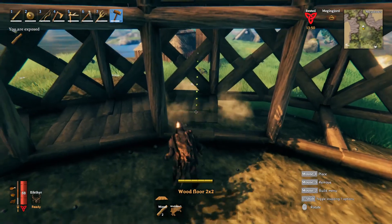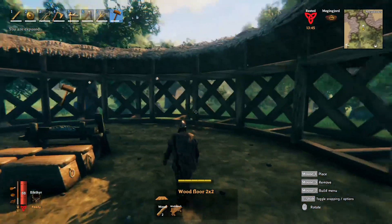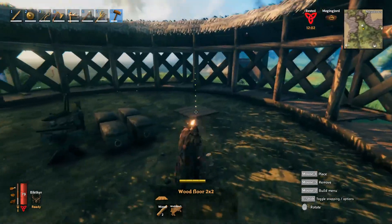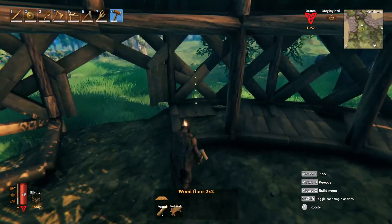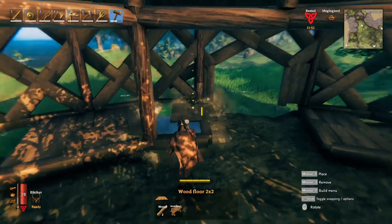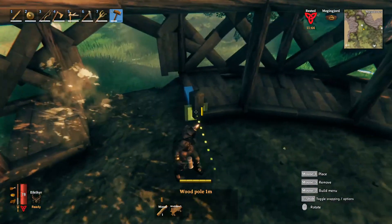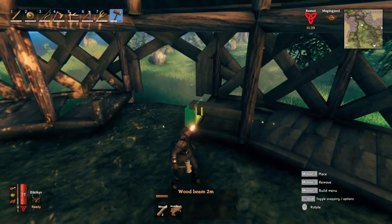Go back and keep putting in all of your floorboards — four of them at a time in each one of these open areas. This is where your portals are going to go. Once the floors are done, head over to your entrance way. I threw down a couple of floor sections right next to the entrance because this is a good spot to put workbenches or things like that.